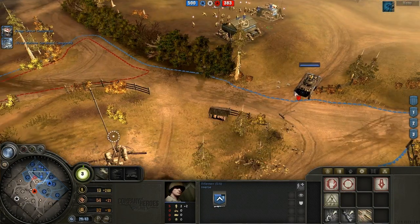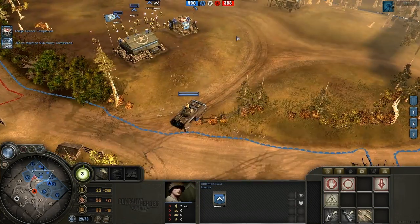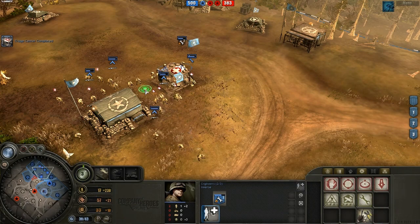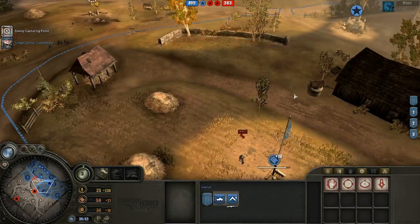Triage center is finally up. Normally a good idea to get a triage center earlier against Pio spam because flamers get more critical hits, and a flamer critical hit is what's going to kill your squads.